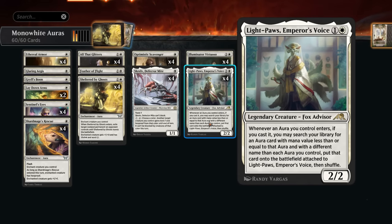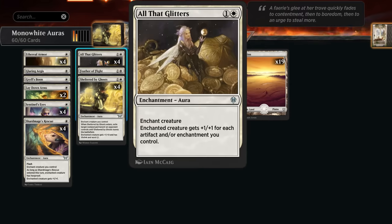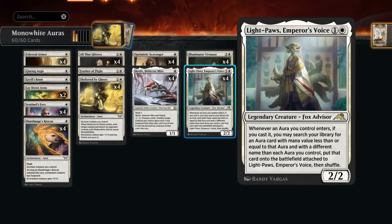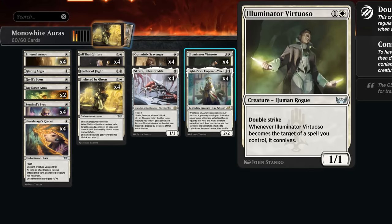Sheltered by Ghosts is also great to search up with Light Paws, Emperor's Voice, which is one of the build-around creatures in this strategy and one of the only eight rares in the deck. This 2/2 says whenever an aura we control enters, if we cast it, we can search our library for any aura card with mana value less than or equal to that card with a different name than each aura we control, and put that card onto the battlefield attached to Light Paws. So if we enchant a creature with All That Glitters and don't have a Sheltered by Ghosts in play yet, we can use Light Paws to search it up and maybe remove an opposing permanent.